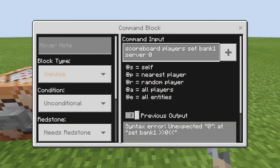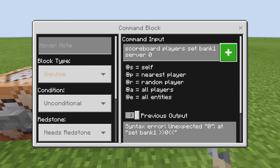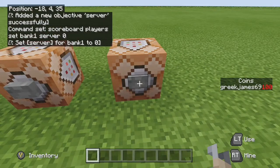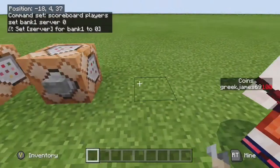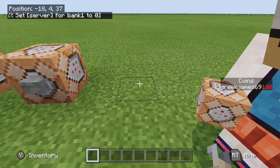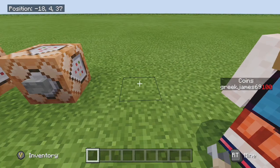Now we want to set the bank at a starting value. The command is: scoreboard players set bank1 server 0. In effect we're making a fake player here called 'bank1' and adding them to the 'server' objective, set at zero. You can call it whatever you want.